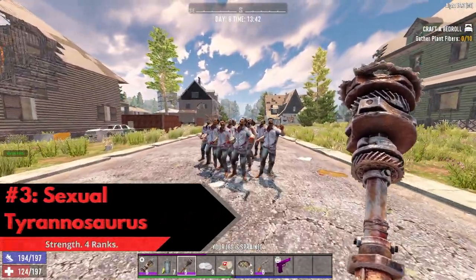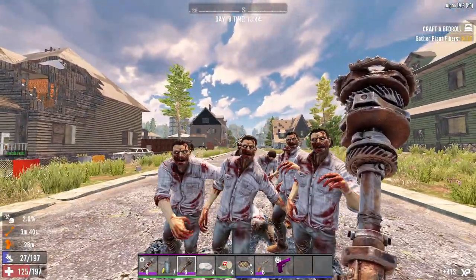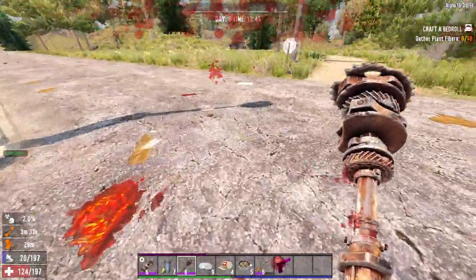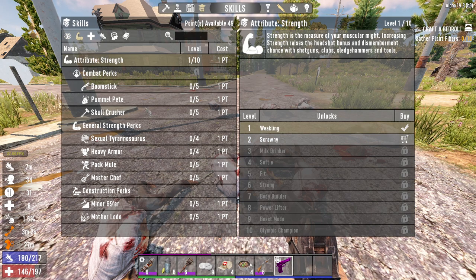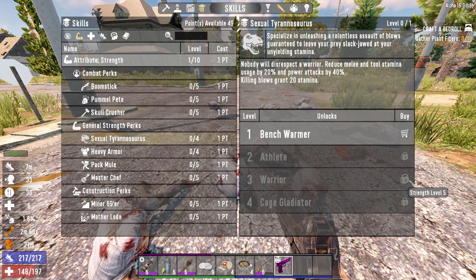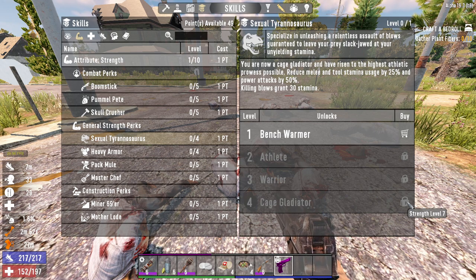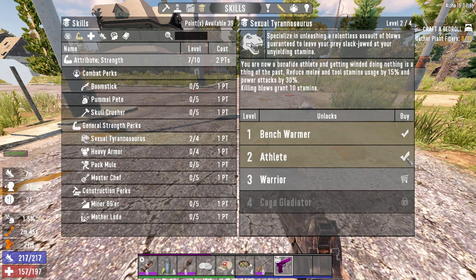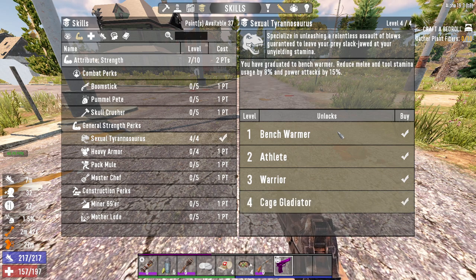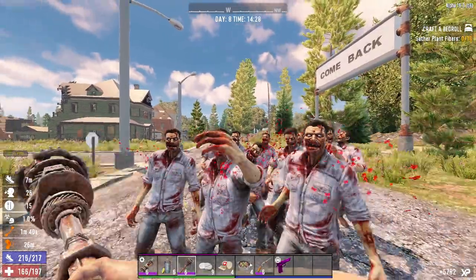Halfway down at number 3 we have Sexual Tyrannosaurus. Sexual Tyrannosaurus is a must have for any character who uses melee weapons or intends to mine — it's extremely likely that you'll have to mine to build your horde base. This is a strength perk which has 4 ranks. At rank 1 you get an 8% reduction to stamina usage for melee weapons and tools, as well as a 15% reduction in stamina cost for power attacks. If you're new to 7 Days to Die, you should pretty much be exclusively power attacking your enemies unless you're playing on a very low difficulty. At rank 2 you get a 15% stamina reduction for melee weapons and tools, a 30% reduction for power attacks, and a new effect is added which gives 10 stamina on killing blows — meaning every time you kill an enemy with a melee weapon you'll get 10 stamina back.